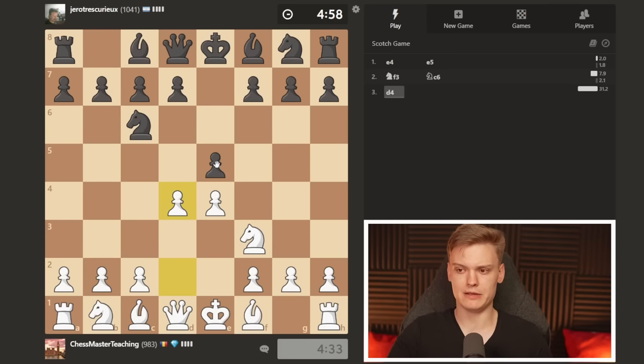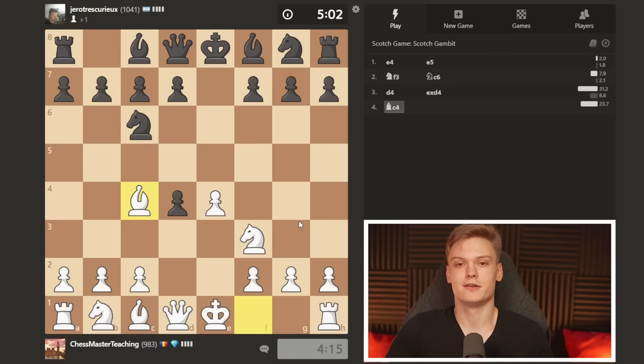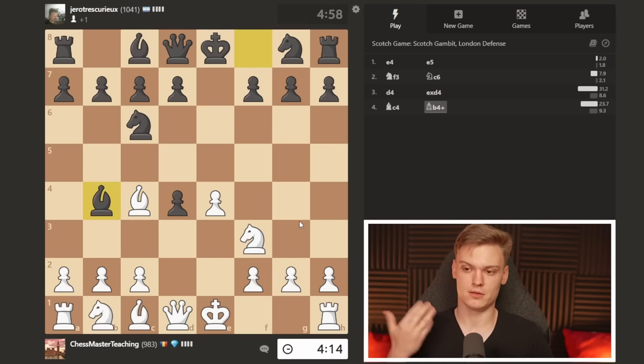Normally I would be expecting black to take with a pawn, and the most common move by a large margin is to simply recapture. The so-called Scotch Game. But it's even better when you gambit it. We're going to be playing the Scotch Gambit - bishop to c4.